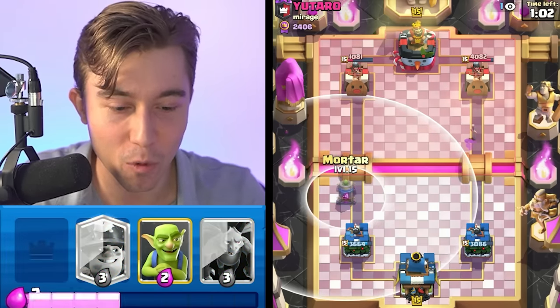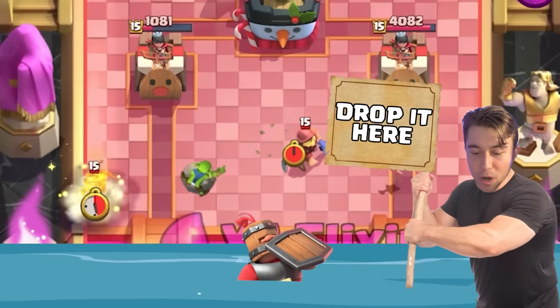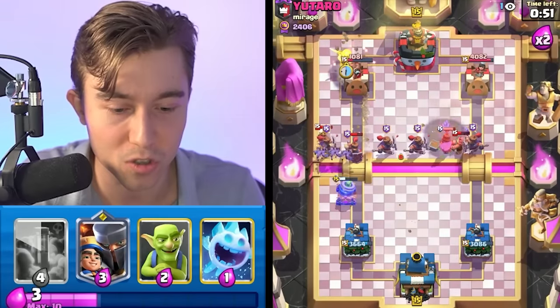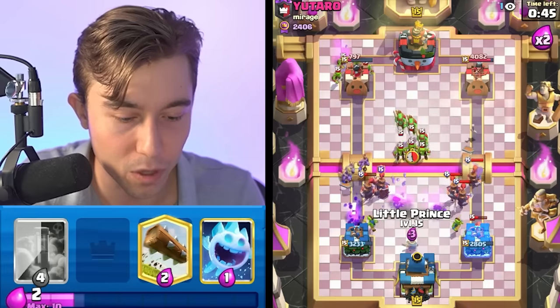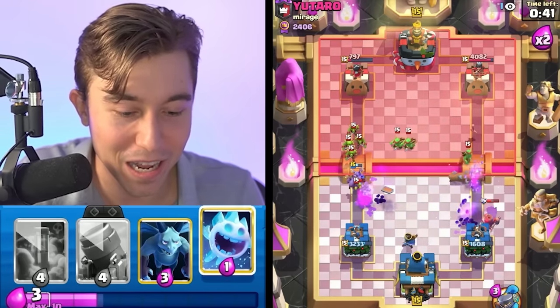We're going to go in for a mortar and apply more pressure because he's going to have to go for Recruits — we want him to drop them at the river. He drops them at the river, they're going to be slightly too close. We can go for Minions and a Miner here, and we know we're going to be able to kill the Little Prince because the Minions should lock onto that and also finish off the Recruits on the other side. Going for Goblins here — we're going to Log and I think we're okay.